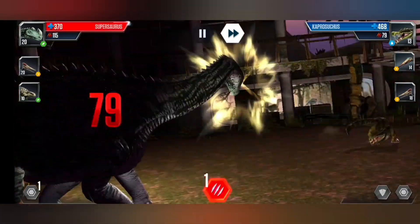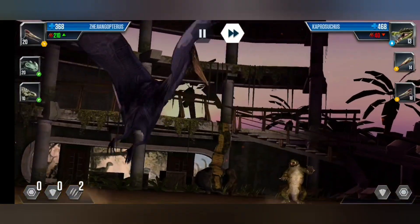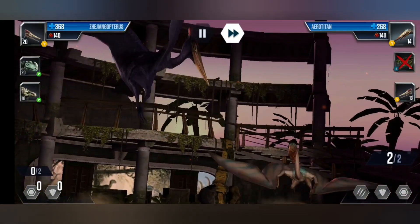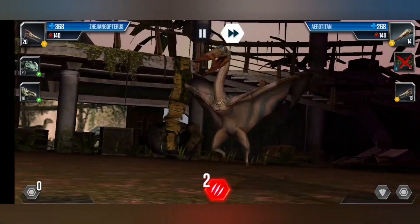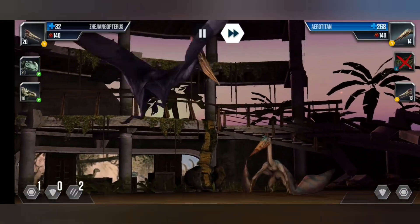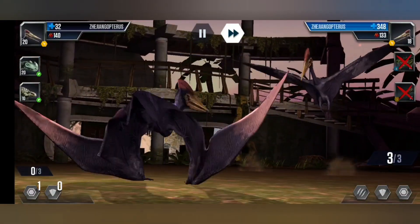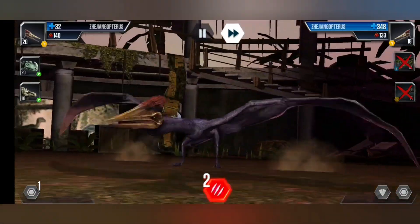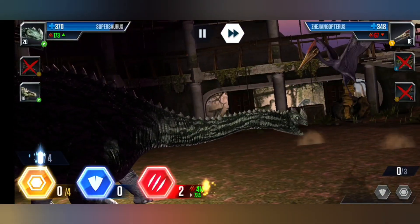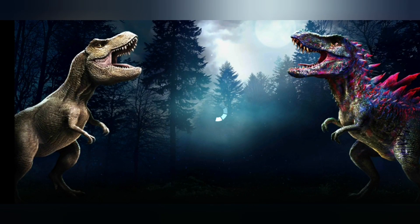Okay, Caprasuchus comes in. Let's swap — two hits should kill it. Yes! Okay now Error Titan — oh wow, that was an arrow escape. Yeah that should be enough. The Zhyranosupterus versus Zhyranosupterus — okay we're dead again. Supersaurus — that should easily do it. Yep — okay, victory!